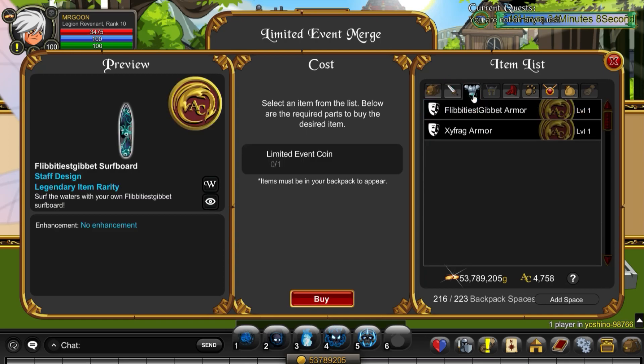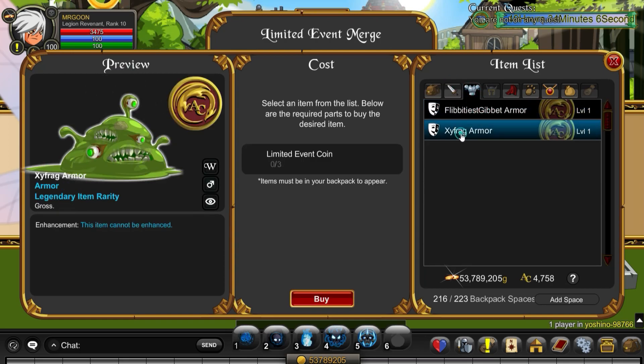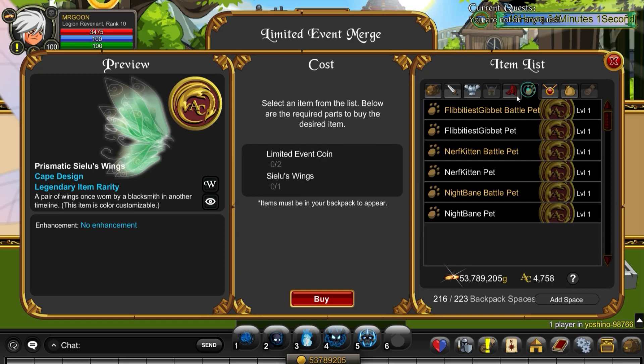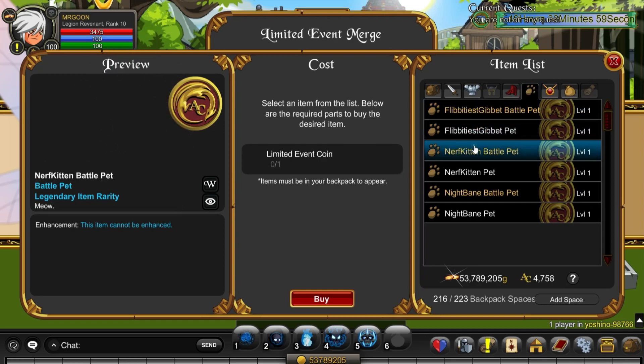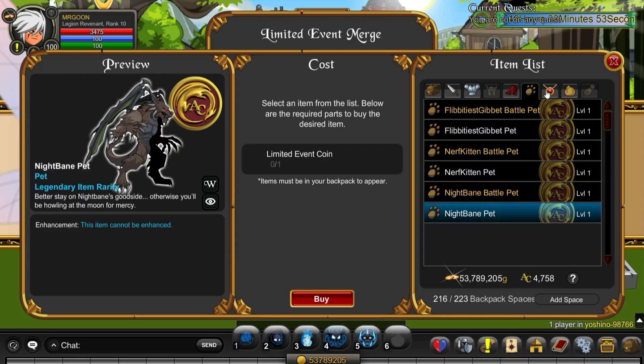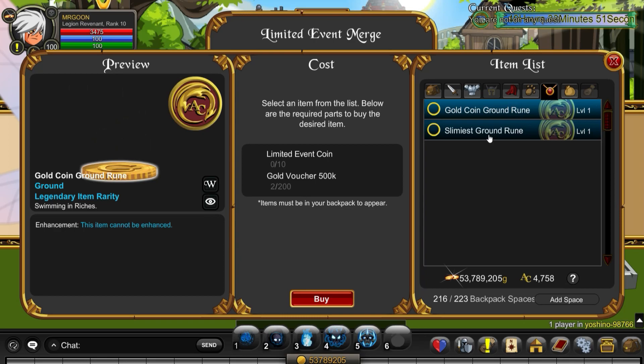Let us move into the merch shop. As you can see you've still got a lot of the flip items including the morphs here and the zax frag armor - I'm pretty sure that was added a little while ago. You've got your fairy wings and a variety of pets including the Nerf Kitten itself if you do want to grab that one, and as always they're just using the limited event coins that you've gathered over the weeks. There's that gold rune we spoke of a minute ago.